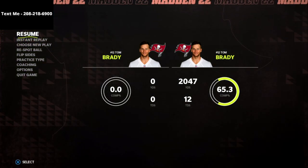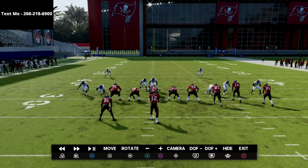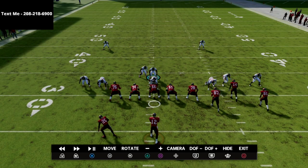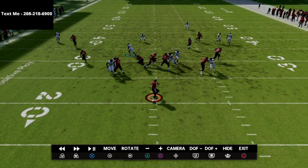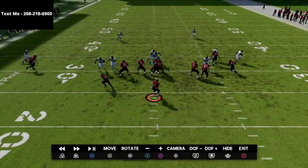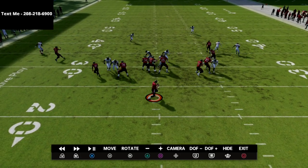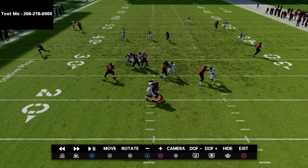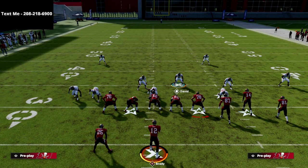Let me show you an instant replay of what's going on. The loop blitz is basically going to occupy three blockers, and that leaves Pierre Paul in a one-on-one with a guard — a matchup the guard is never going to win. Pierre Paul screams off the edge at the quarterback. That's the gist of the blitz: a simple five-man pressure.